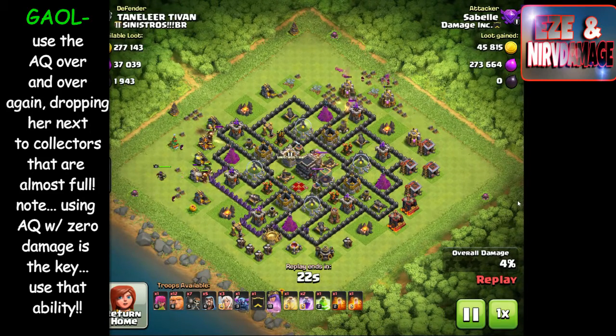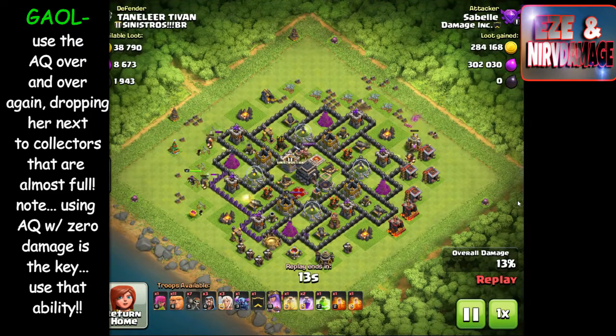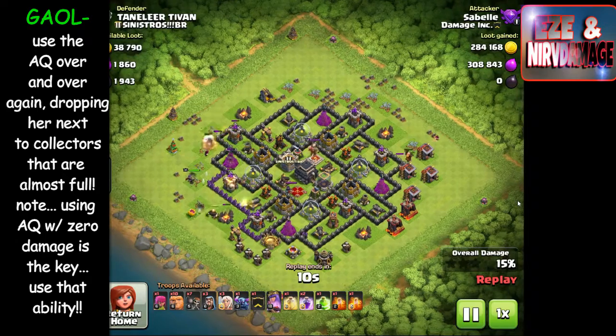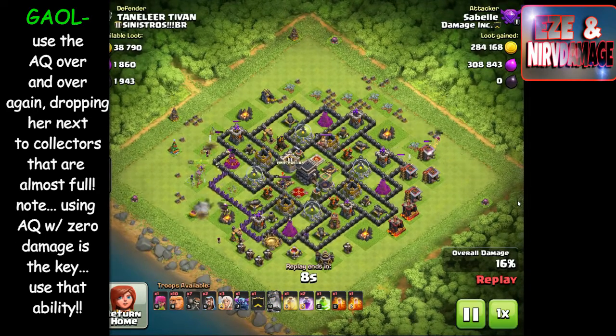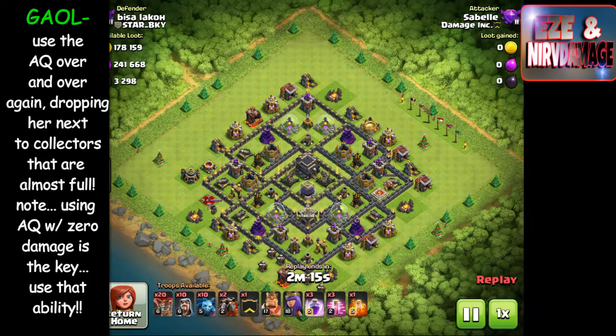I put some giants in as shields for the wizards, put a couple of wizards in, and again I'm trying to shield the queen. The goal at all times is to save the queen — you don't want her to die. If she gets hurt and sits out for four or five minutes, that's time you're losing raiding, and five minutes out of an hour is a long time when you're waiting on it.